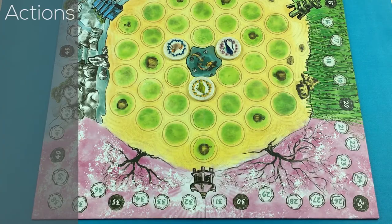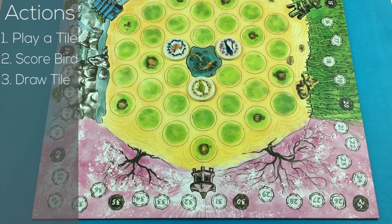Beginning with the first player, play continues clockwise until the whole board has been filled. For a two player variant there are 17 turns, and for a three player variant there are 11 turns per player. There are three steps to a turn: play a tile, score a matching bird, and draw a new tile.